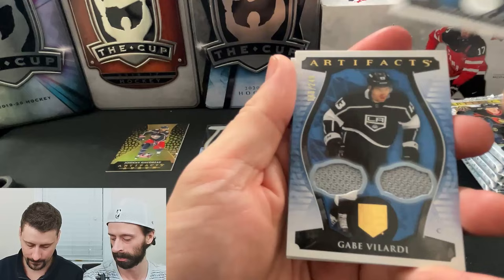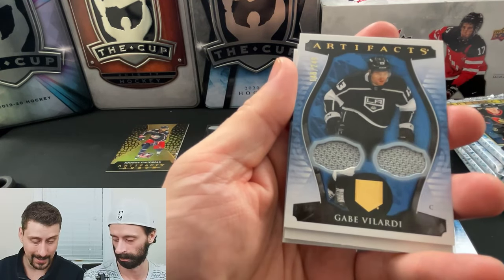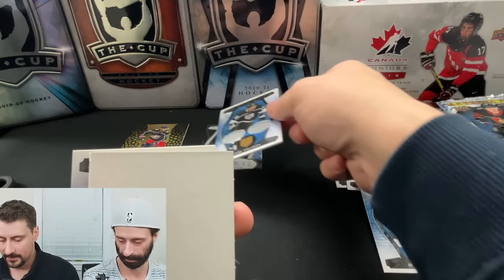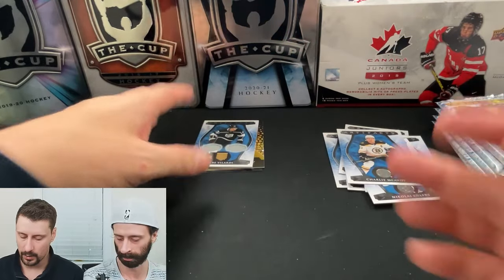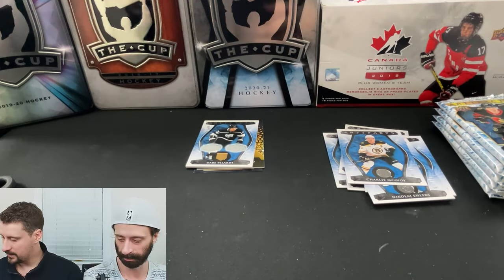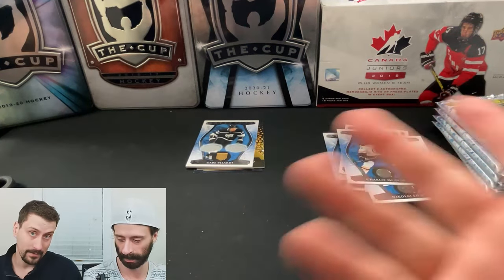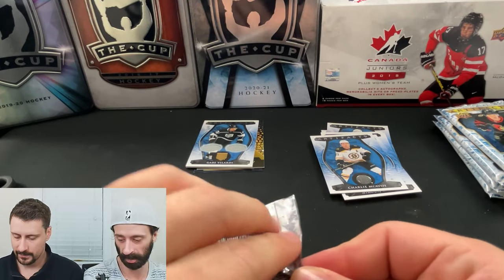We have Nikolai Ehlers. Gabe Vilardi, dual jersey, numbered to 249. Gabe Vilardi is playing very well for the Kings right now, his stock is way up. The gray is just gray on the two jersey cards, but I kind of like the gray — it looks nice. I know that's their equivalent of white, but it's better than your standard white, which you get on almost every other team jersey.